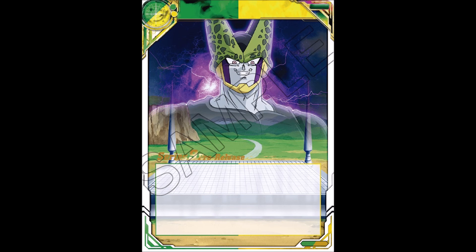Then we've got the field card — this is going to be the Cell Games Arena. It's green-yellow and comes into play when you play the leader. Hopefully, since you can only play one field card a game, this card cannot be removed from the battle area like Gero's Lab. Until we actually see its card effect, it's anybody's guess. But I like the art — the creepy Cell looming above the Cell Games Stadium is a really cool card.